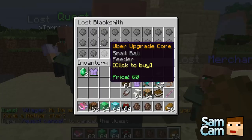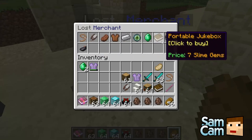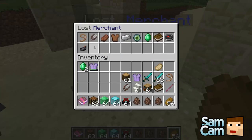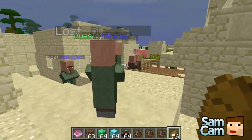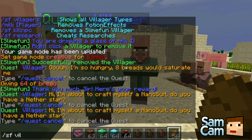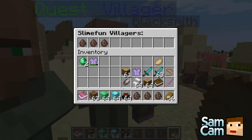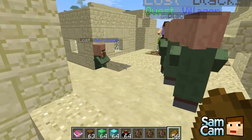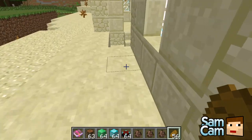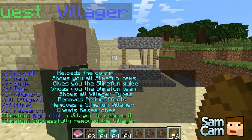And then you have the Lost Blacksmith to buy stuff. There's also a Lost Merchant where you can buy things outright without crafting. These don't spawn in-game, so you will have to do SF Villagers in order to get the eggs to spawn them. They don't move unless you push them. You can do SF kill NPC and then right-click to remove them.